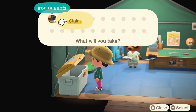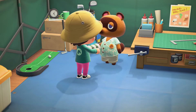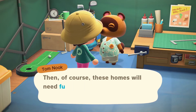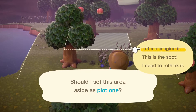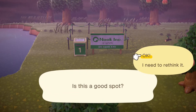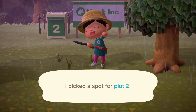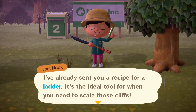Tom Nook is in a pickle, so we're gonna help by devouring the pickle together. Three iron nuggets — claimed! Let's take these three housing kits. We get to place the houses with the housing kits! Pick out three plots for the homes — these homes will need furniture and such. Plot one — this has to be the spot. Oh no, I think I made a mistake... I've already sent you a recipe for a ladder. Dang.